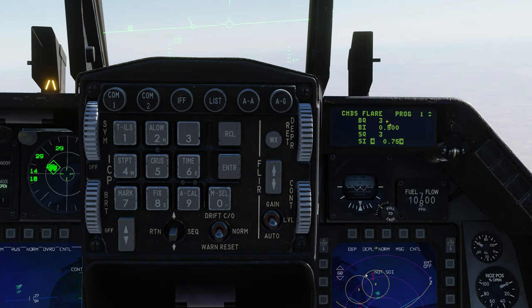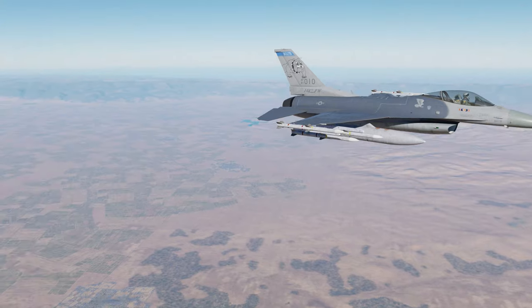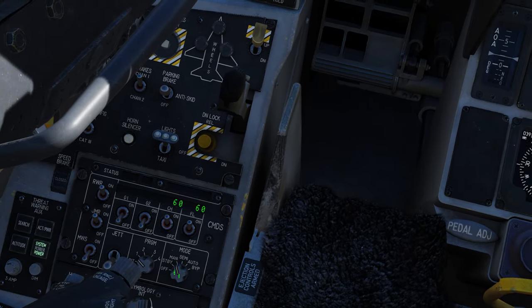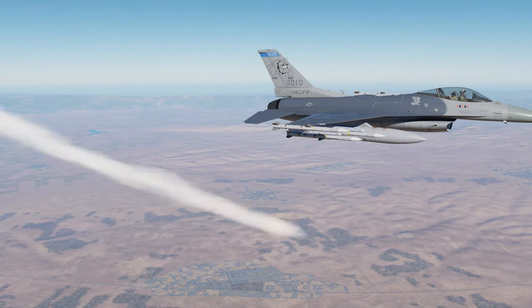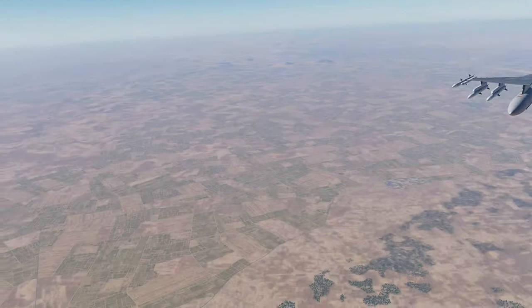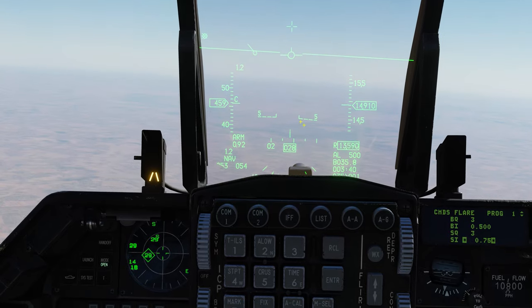Here's what's going to happen: when I activate program one, three flares will drop half a second apart from each other, and it will repeat three times with three-quarters of a second between each repetition. We want master arm on and program one selected in manual mode, so we use countermeasure switch forward to activate it. And it worked perfectly — we dropped three flares half a second apart, repeating three times.